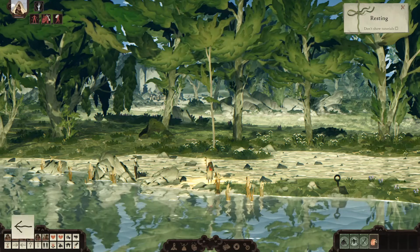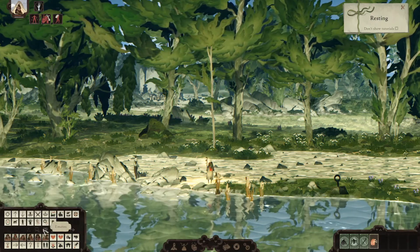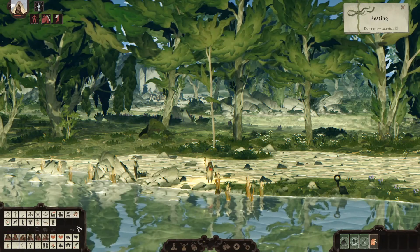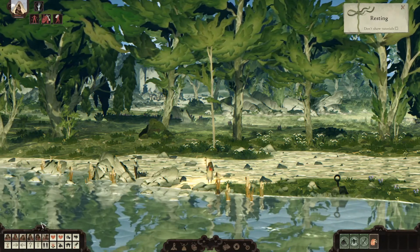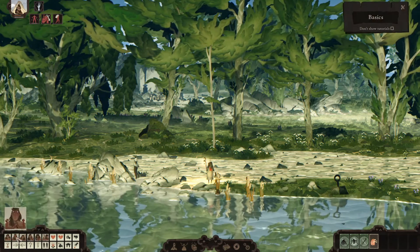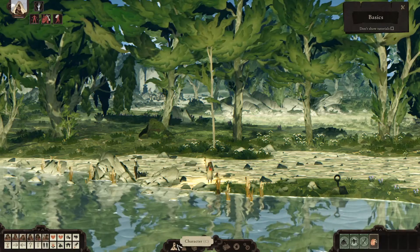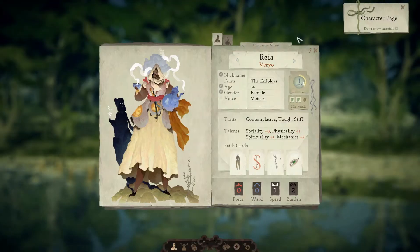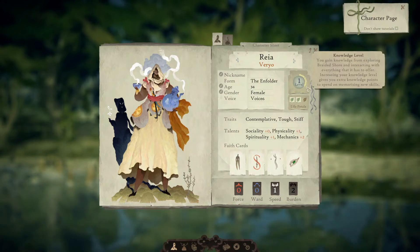We have our emotes down here, because in this game with the multiplayer aspect, you can't type to other players — you can only use emotes. And then we have our character here with the level. Oh my goodness, I started out with so much experience already — that's interesting.